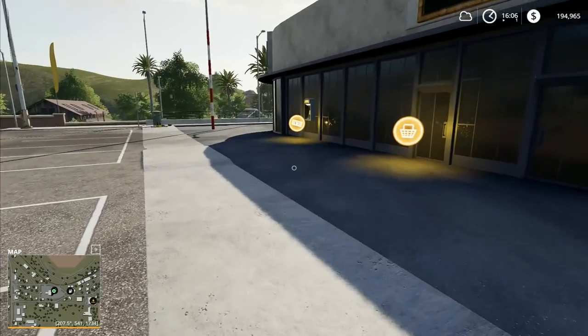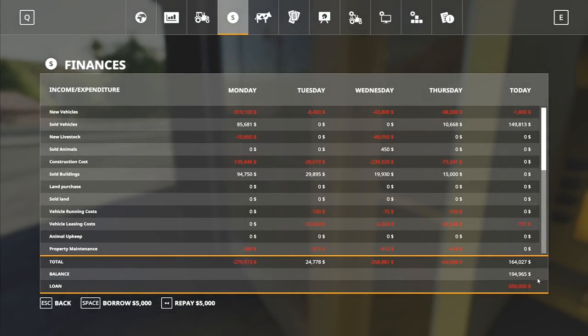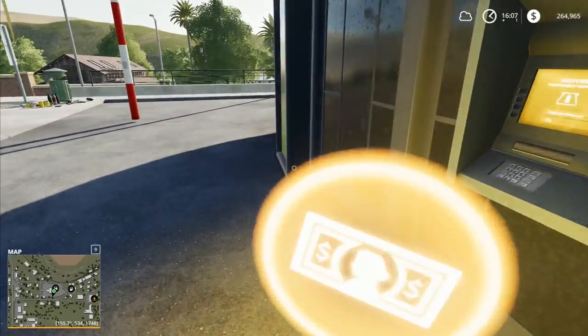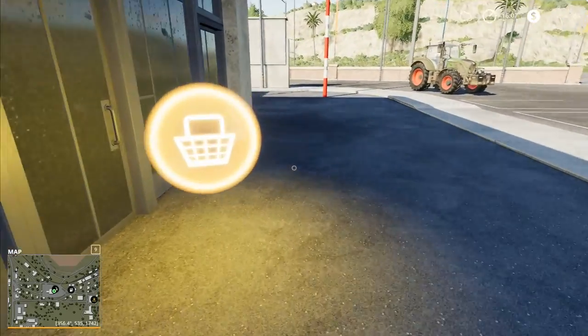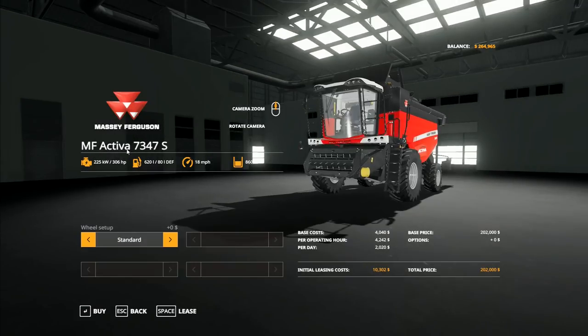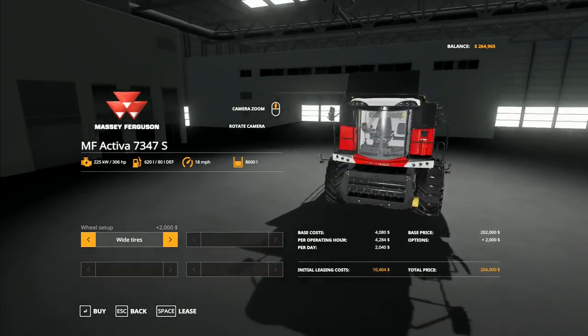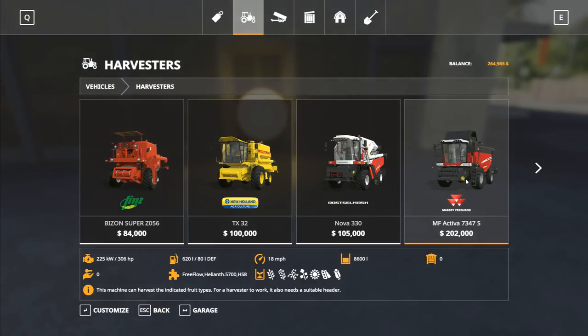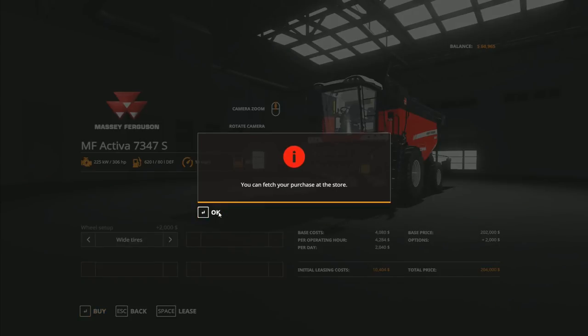I'm hoping we can take out a little more loan. I go up to $264,000, giving us $265,000. Let's go into the harvesters — it's the Massey Ferguson Activa 7347S. We've got standard wheels and wide tires, which are an extra two grand. I do prefer wide tires because it really does reduce compaction — makes a big difference. Wide tires: buy. Yes — $204,000.